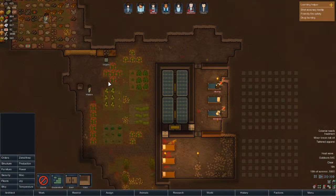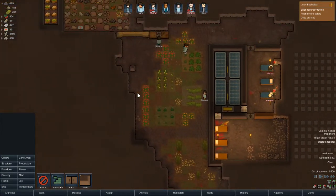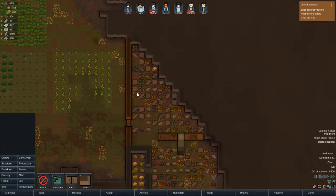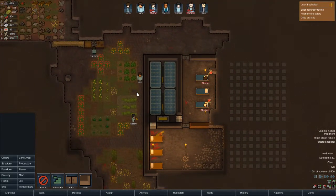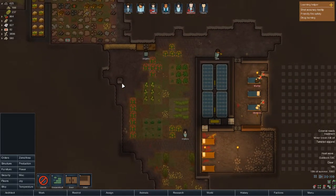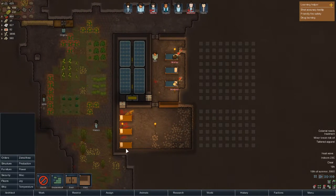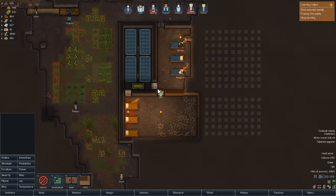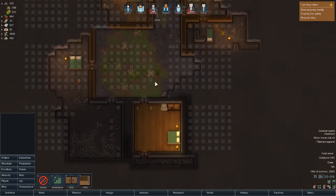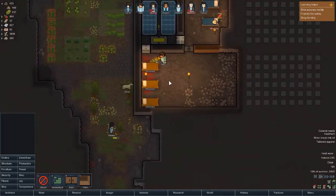Welcome back to another episode of RimWorld and my Three Kingdom playthrough. I'm calling it Three Kingdom based on the rule of threes - we've got three prisoner beds and three medical beds set up. I hadn't really realized I was doing rule of threes like that, but you can't really go rule of threes all the time.